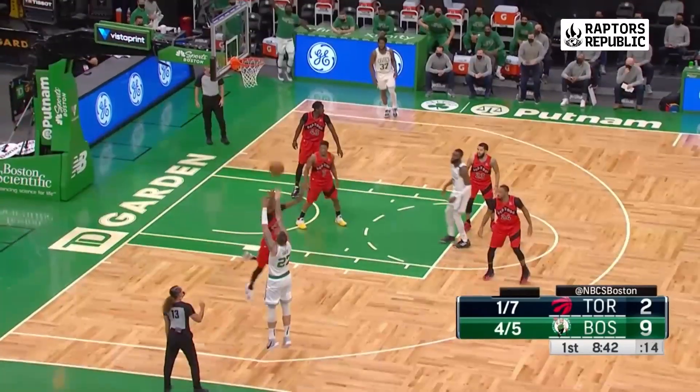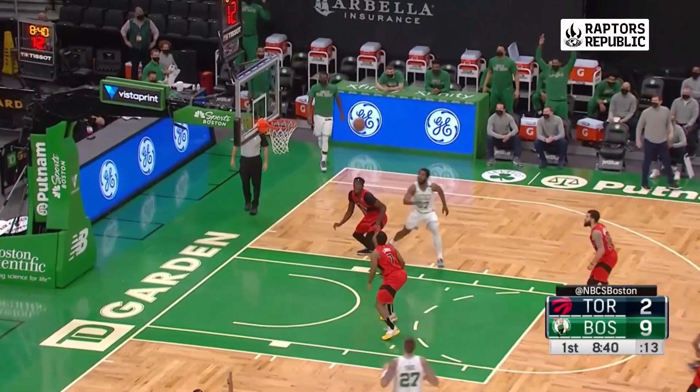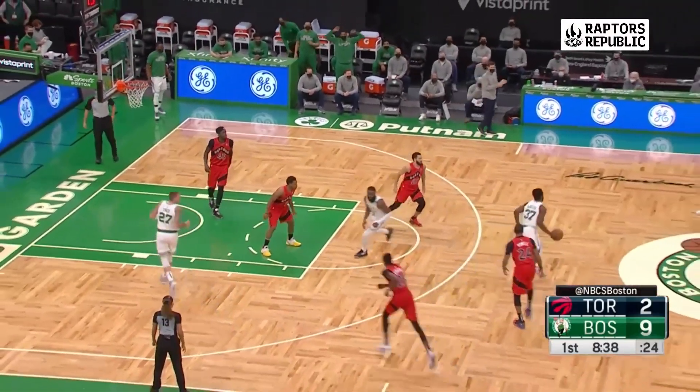Tice gets a clean look here, which he misses. And there are three Raptors who are in somewhat decent defensive rebounding position, but unfortunately the ball just bounces off the rim in a weird way and it just falls in front of Pascal, who's not able to clear it.